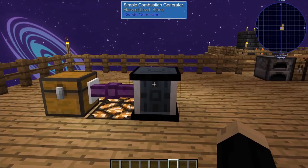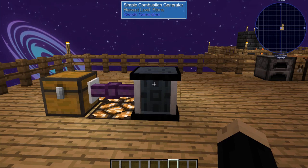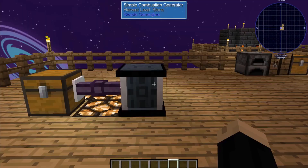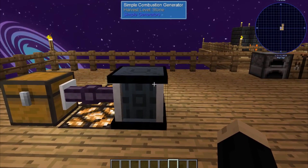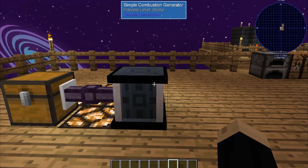We're also going to need a power source. For this, I'm just using a very basic simple combustion generator. I've already got it set up with some wood here and got some power in it. You can use pretty much any of the generators that will provide RF to the automated user.